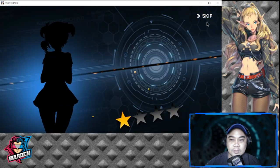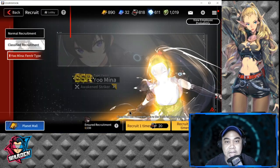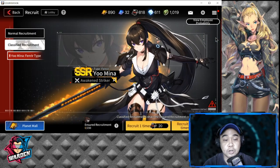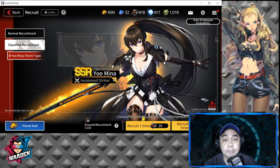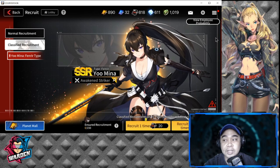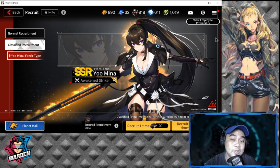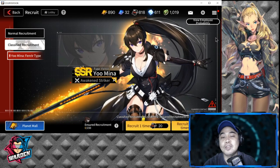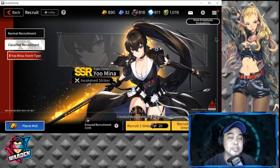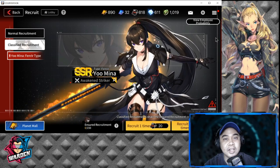There we go — I'm happy to have gotten her after about 20 pulls. I have around 800 classified employment contracts left, good for about 40 more pulls. I'll save those for the next awakened SSR banner. Hopefully luck continues. Thank you to everyone who stuck around — please consider subscribing, hit the bell icon, and like the video if you enjoyed this summon session. Take care and stay safe — this is the Warden, and I'm out.